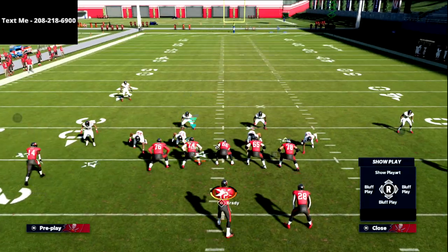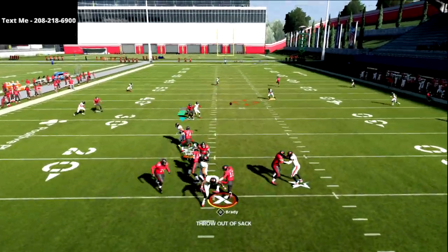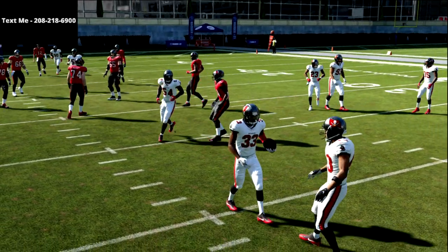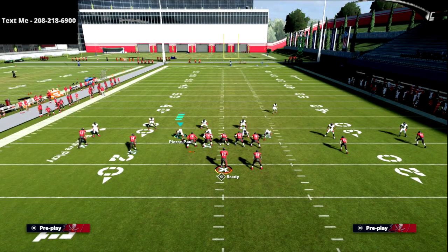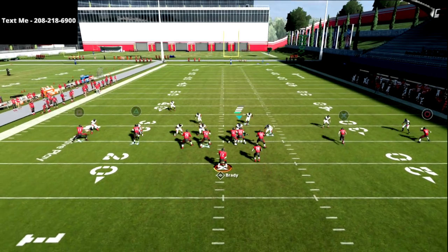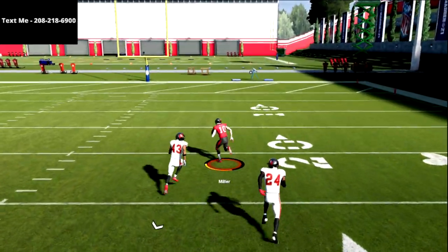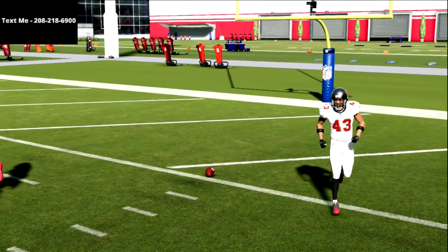The biggest thing you have to understand is that the vertical seams are the problem — the vertical seams are where everything can break down for cover three. Even when we streak X and put circle on an out route, blocking the running back, the curl flat lets the streak go and that deep corner will basically glitch out, allowing a touchdown. Why did that happen? Really important point — let's talk about it.